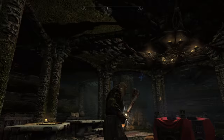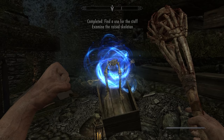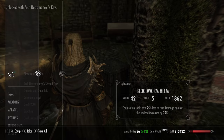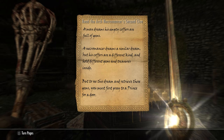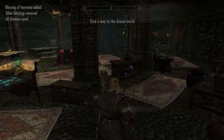Once you have the staff, you just have to go and reanimate a skeleton, and then he will give you a key. Then you just have to search the safe. Here we have the unique helmet — conjuration spells cost 25% less, and damage against the undead increases by 25%. I wouldn't wear it because I don't like the way it looks, but it's unique. Once you've read the letter, you just have to click on this little shrine, and then go to sleep for an hour.